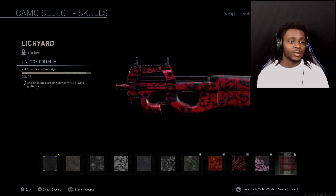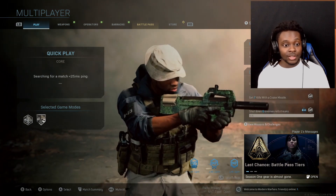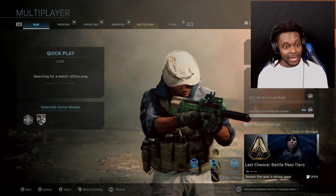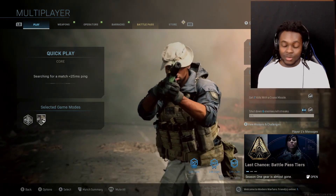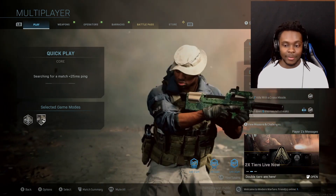Up next we need to kill three enemies without dying — that should be pretty easy. I hit quick play. If I get Domination on Shipment I'm gonna be mad, or Team Deathmatch — well not so much Team Deathmatch, but Domination, I swear man they be tripping.